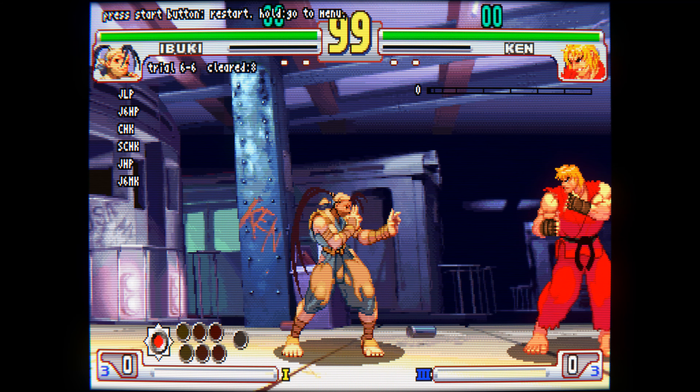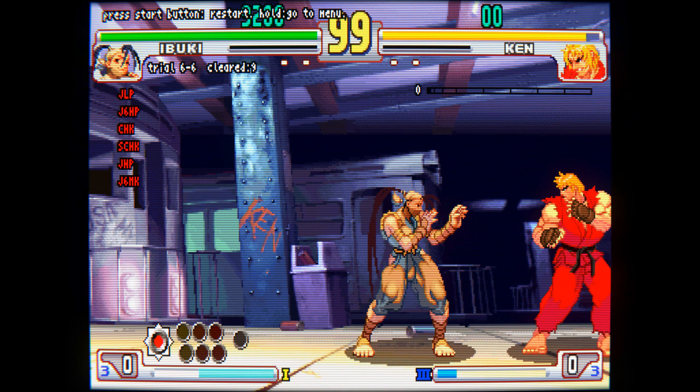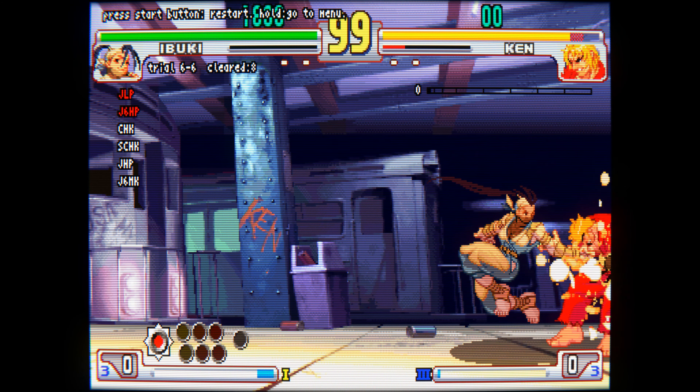The jump-in has to hit late for this to work. Aim for Ken's shoulder so that the second punch hits his belt, then do crouch heavy kick right as you land. You have to wait a little bit before doing the air target combo at the end.